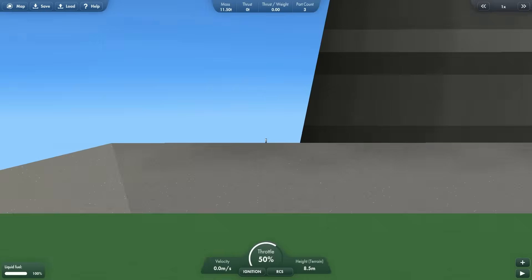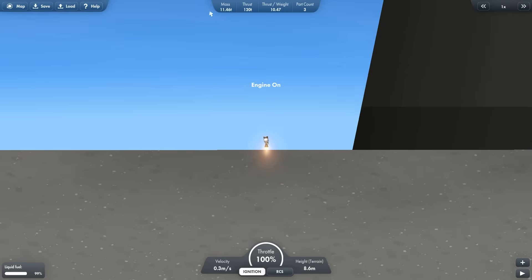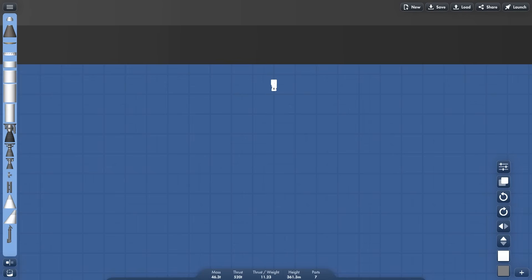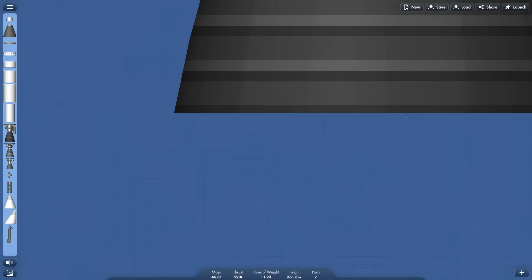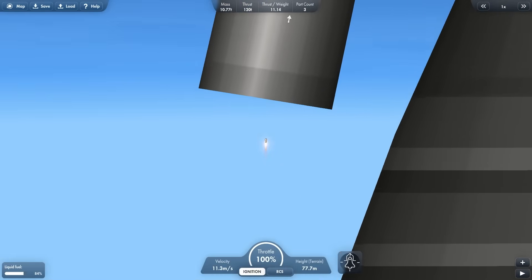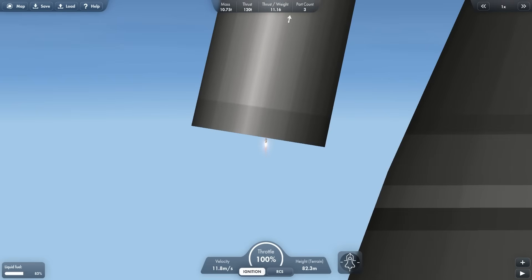So we have the smallest rocket ever and the biggest rocket ever. Now, the three questions everyone has been asking. One: can the small rocket destroy the big rocket? Yes. Two: can the big rocket crush the small rocket? No. And three: can you fly into the exhaust pipe? Well, I'm not giving you the answer — comment whether or not you think it's possible in the comments down below.